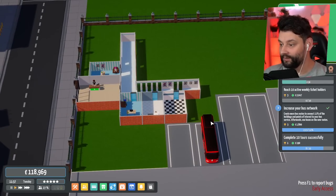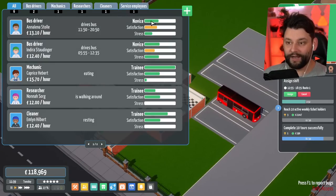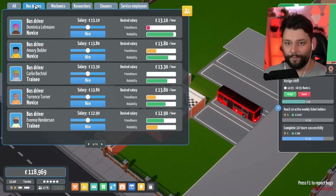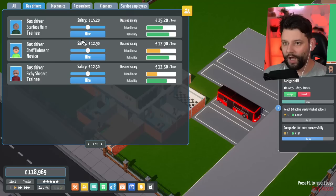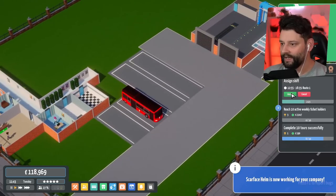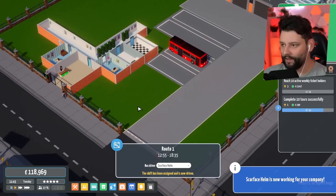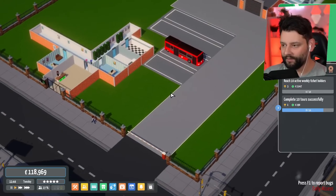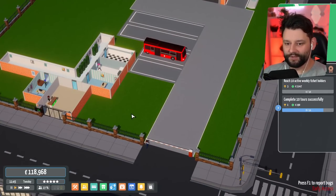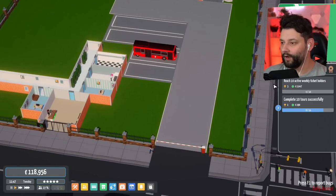Perfect. Now we can hire an additional member of staff. So, bus drivers — I want a good bus driver. Hire you. Perfect. Now, assign the shift of you on route 1. There we go, boys. So now all assigned. We're good to go. So, we now have 6 out of 50 of the little trophies.